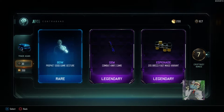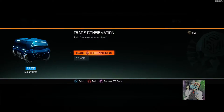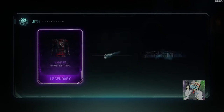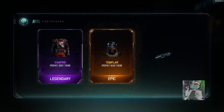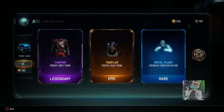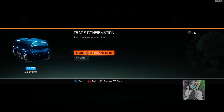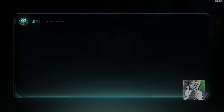Got the gem combat knife camo — not too bad. I already have the fast mags variant on the Brecci, so that's a waste. They really don't give you enough crypto keys for your duplicates. I like that vampire but I believe I already have the Templar Prophet head theme, so that's annoying.